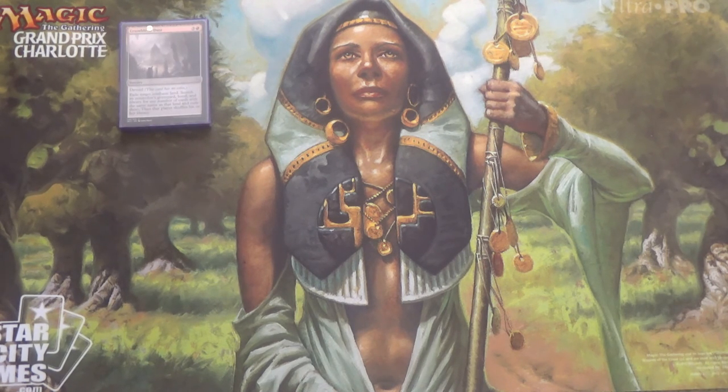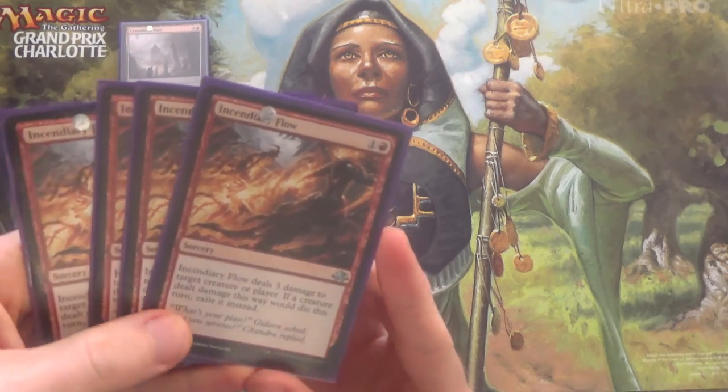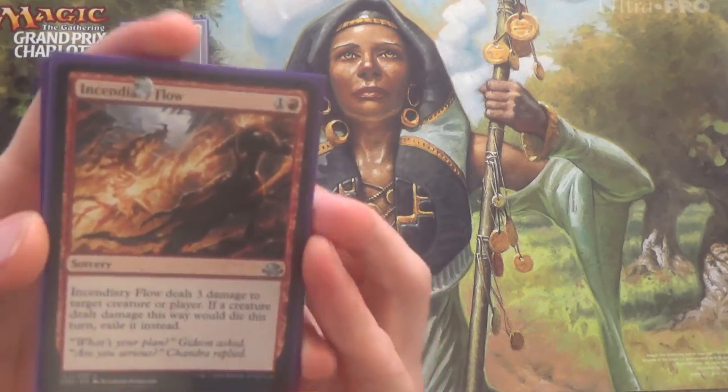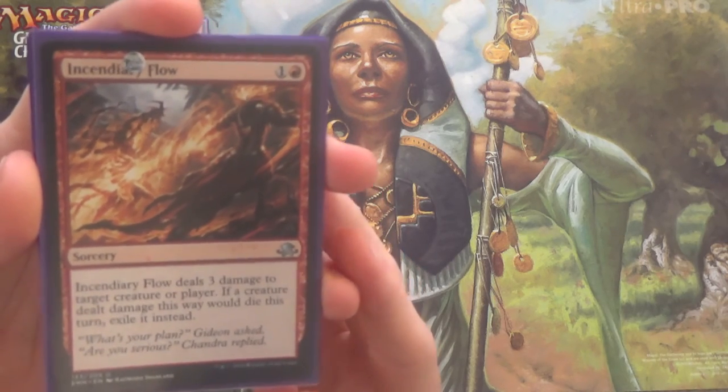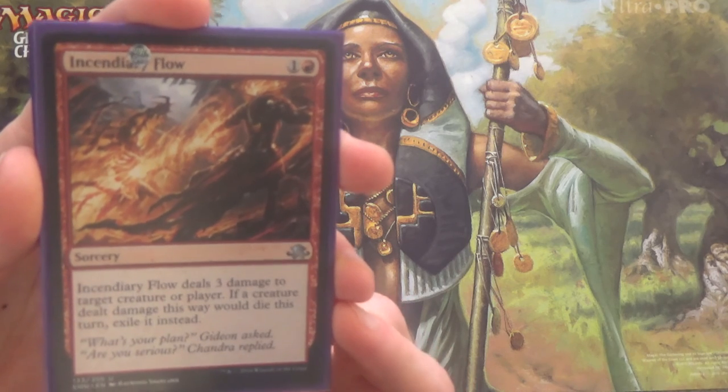That's how much there is in the format right now. But again, four mana — we have to get up to four mana to do this. So one way is to stall a game, and that's where cards like Incendiary Flow come in. You very well could have this be Harnessed Lightning instead. I prefer the ability to target a player as well, because this deck tends to have a hard time dealing with resolved Planeswalkers.